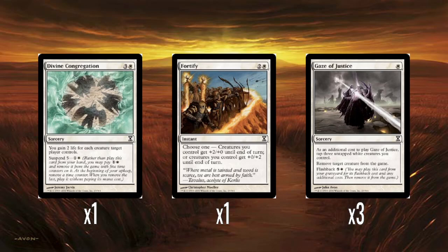A single Fortify — technically better than Trumpet Blast, which is the red version but only buffs power. Two colors and one white to give all your creatures either +2/+0 or +0/+2 until end of turn. A really good, flexible card. Fortify is a pretty solid card.